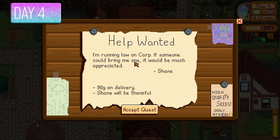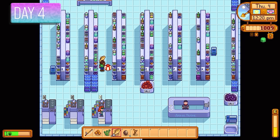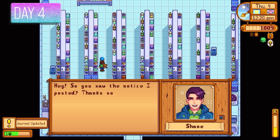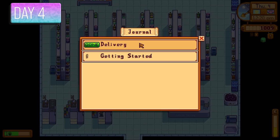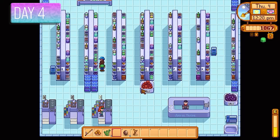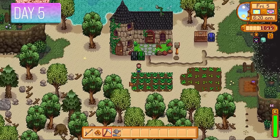Day 4 it was time for another quest. Shane wanted a carp and was offering 90 gold — I wasn't going to turn that down. I found Shane inside the Grocery Mart, gave him the carp, and completed another quest for 90 gold in the pocket. It's a small amount, but money gains in this playthrough will be very small so we have to make the most of what we've got.